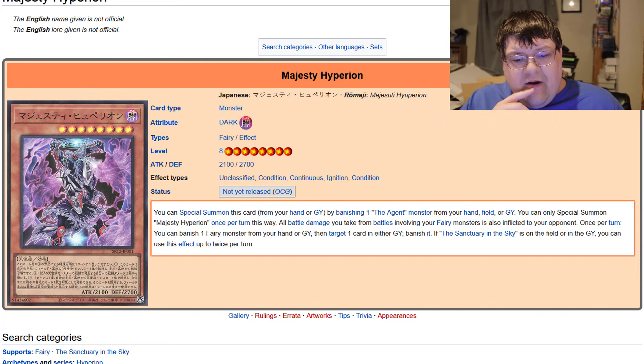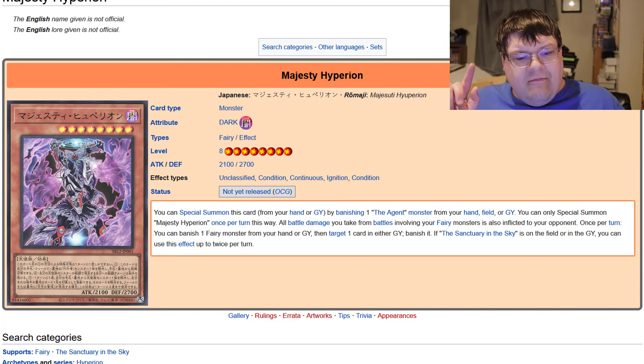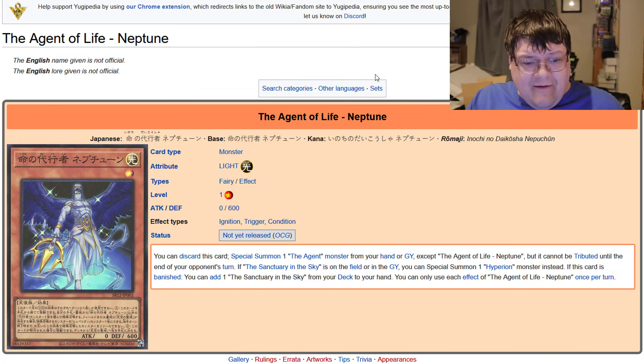Once per turn you can banish one fairy monster from your hand or graveyard, target one card in either graveyard, and banish it. If Sanctuary in the Sky is on the field or in the graveyard, you can use this effect up to twice per turn. Overall, not a bad boss monster. It's really weird that its stats were inverted at 2100/2700, but that is our big focus for this deck.